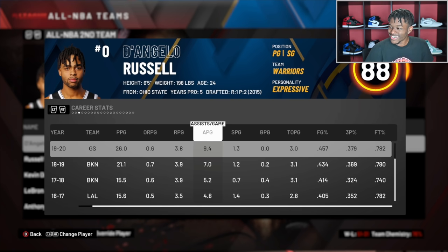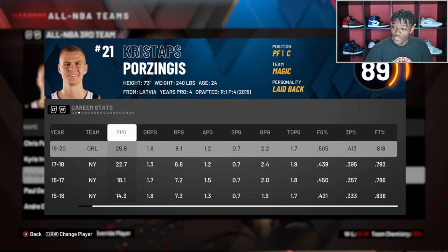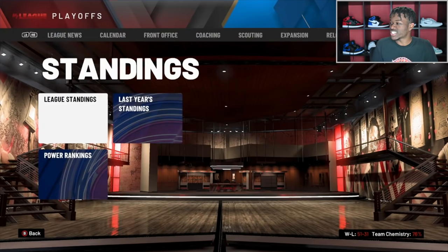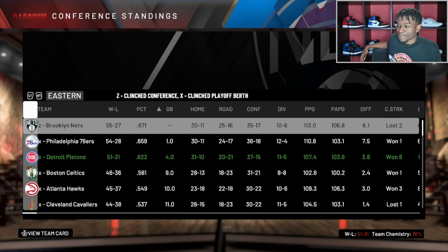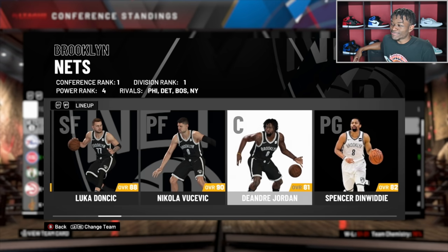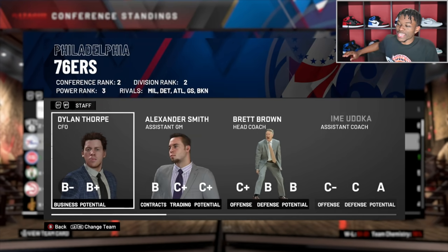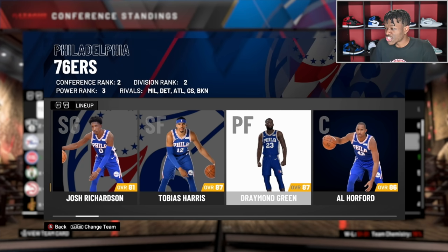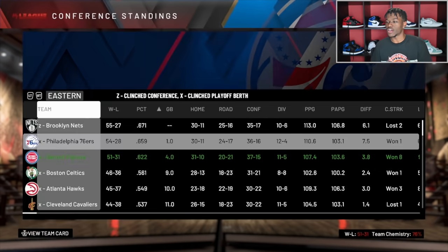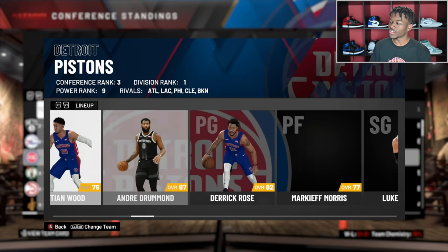D'Angelo Russell stayed with the Warriors but without Steph Curry he was able to drop 26 a night with nine assists. Kristaps Porzingis in Orlando averaged 26 and eight. Wow. Let's check the league standings — the Brooklyn Nets are the number one seed in the Eastern Conference with Luka, Vucevic, and Kyrie. That makes a lot of sense. Second team is Philly — they don't have Joel Embiid but they got Steph Curry and Draymond, still a contender. Steph averaged 33, 6, and 50-40-90 club — ridiculous numbers. The Pistons team I was following with D-Book and De'Aaron Fox won 51 games.